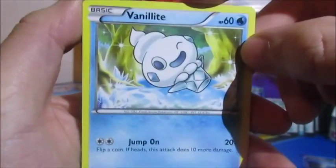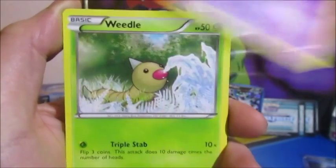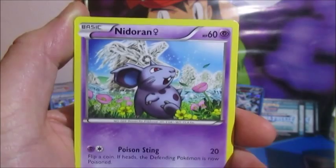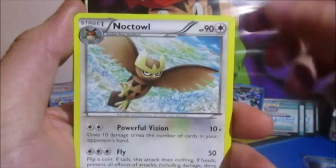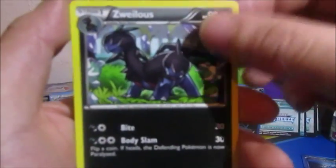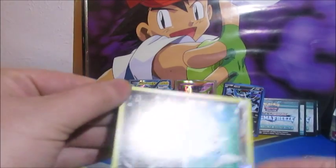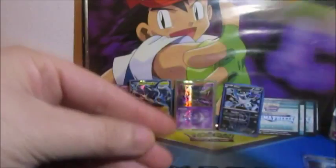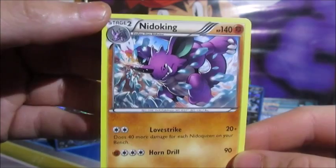Starting off the last pack: Vanillite, Yamask, Weedle, Tynamo, Nidoran, Shadow Triad, Noctowl, Zoroark. The last reverse in this box is a Dratini, and the last rare in this box is a non-holo Nidoking.